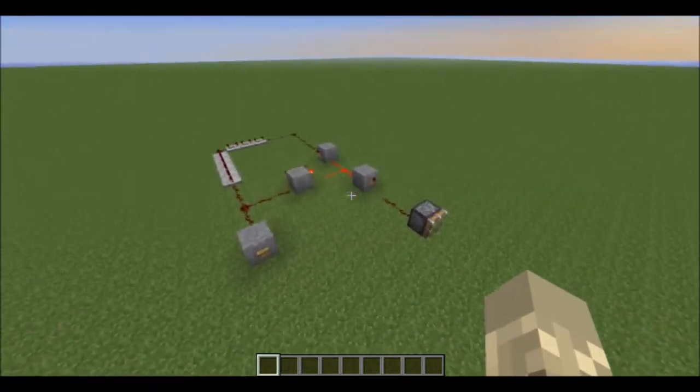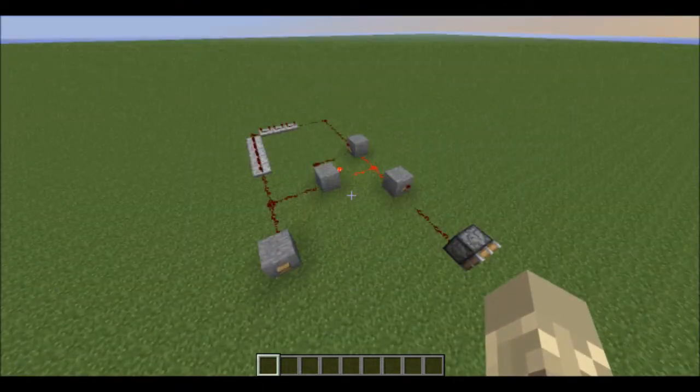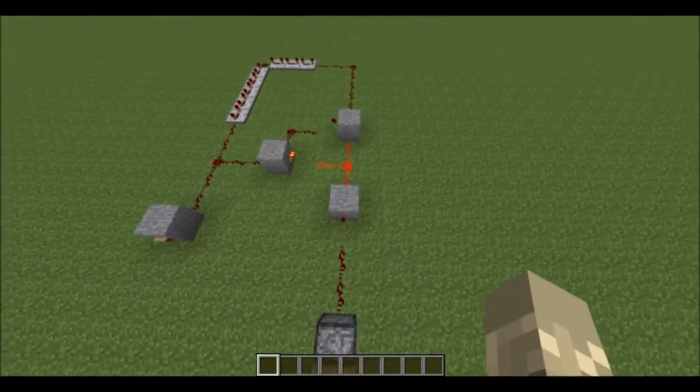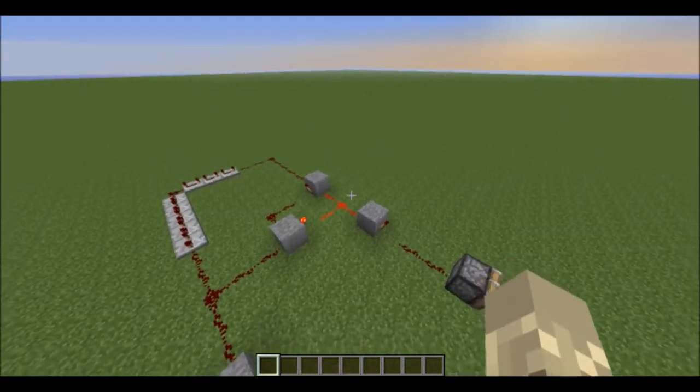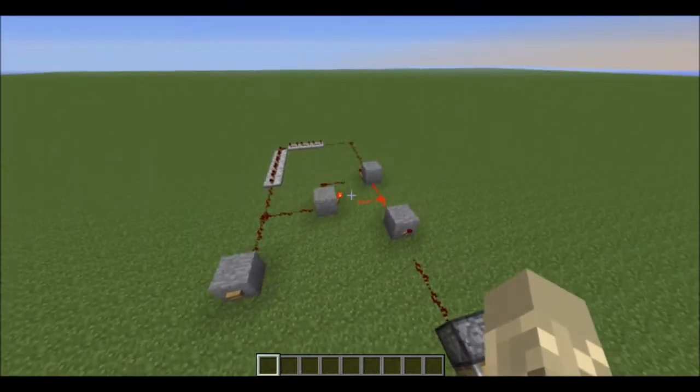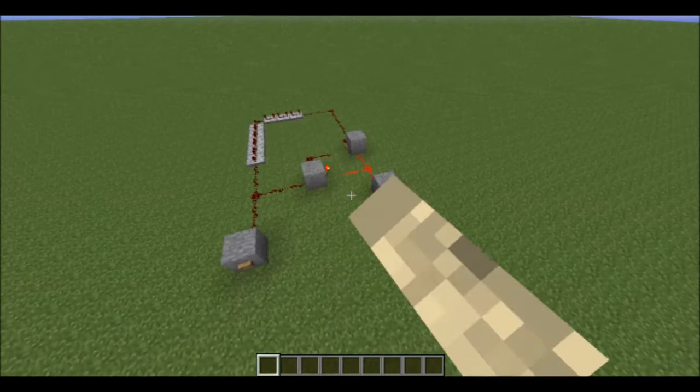I was trying to find out how to build one of these earlier for my skeleton farm in my single player world, and I couldn't find a good tutorial on YouTube, so I decided to make my own. So let's get into how to build it. Start by placing a block with a button on it.